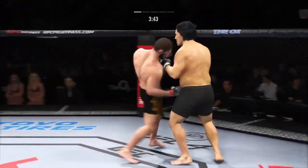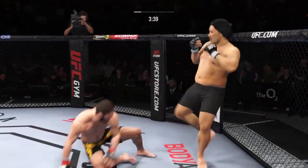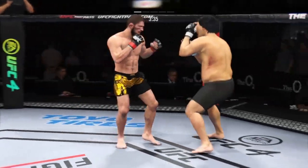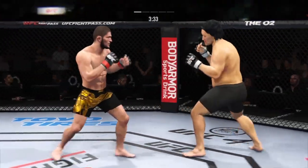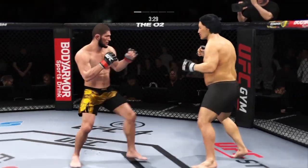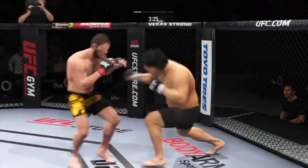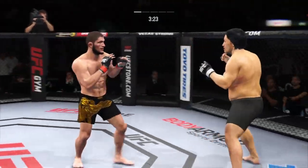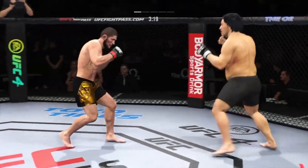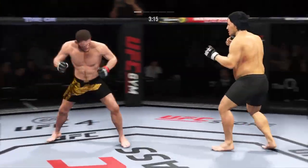Nice job moving off the center line. He slips to avoid that right. Ravagomedov gets hit with a kick. Big power shot there. Nice punch lands. Left hook to the head is blocked. Beautiful counter jab upstairs for him there. He's got the reach advantage, and that certainly helped him in that exchange.